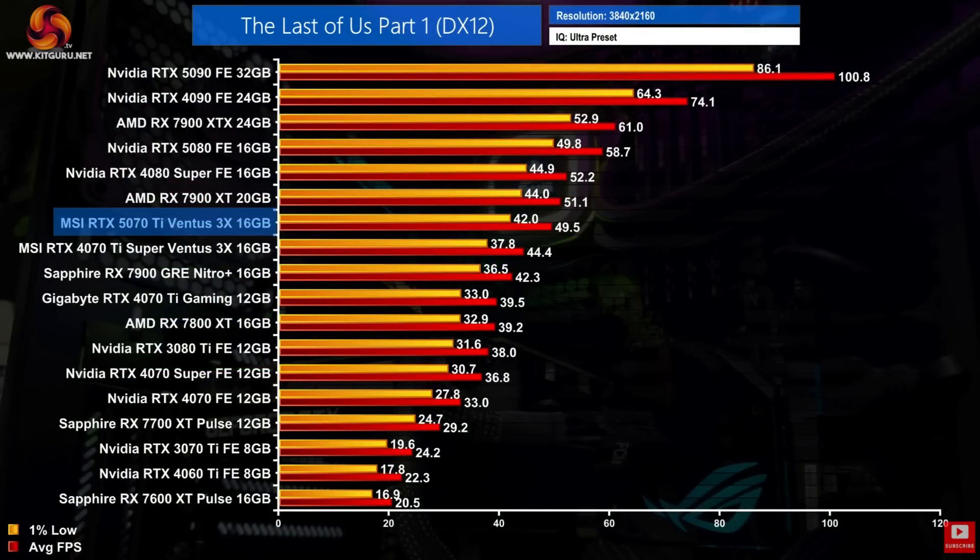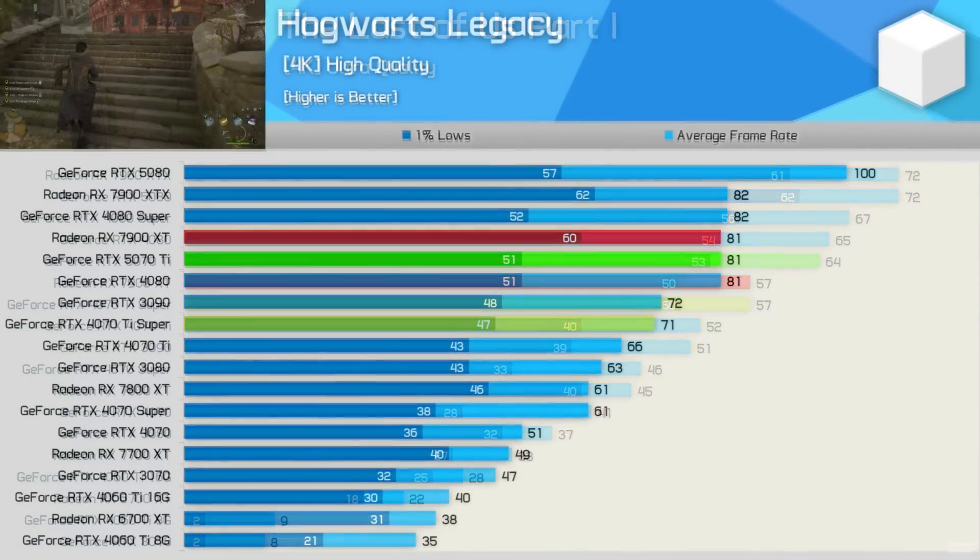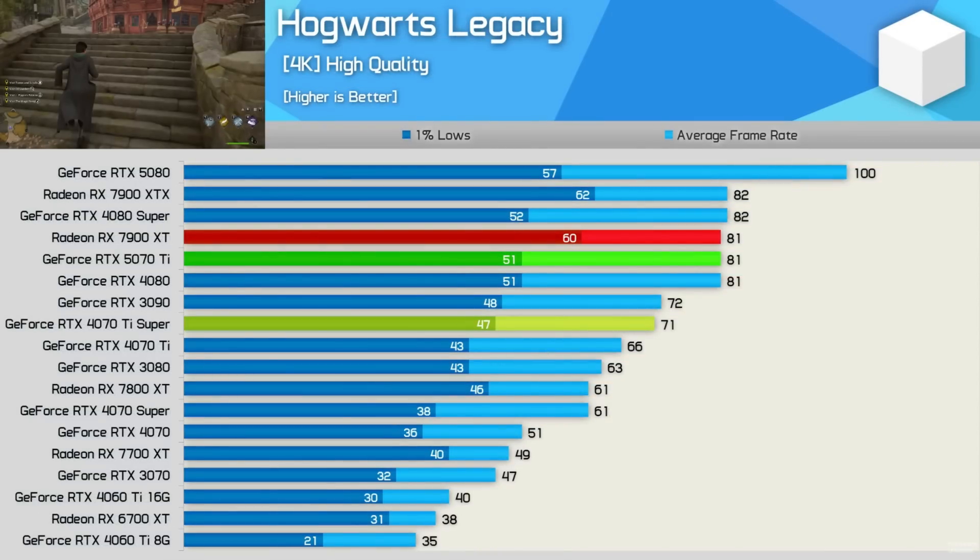Despite finally giving us that larger ray tracing uplift than raster uplift gen over gen, there are still plenty of games where the 5070 Ti is only single digits faster than the 4070 Ti Super, and plenty of games where it doesn't even beat the 7900 XT — a 20 gigabyte card that for months was selling for $650, which would have been a much better purchase than waiting for this overpriced 16 gigabyte card.